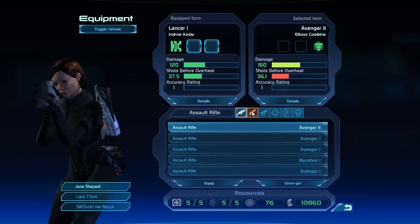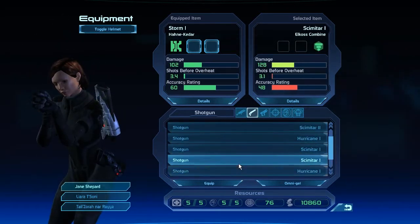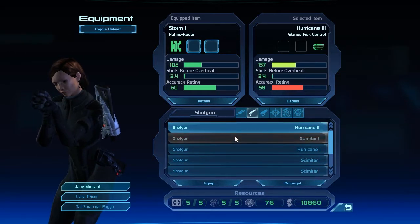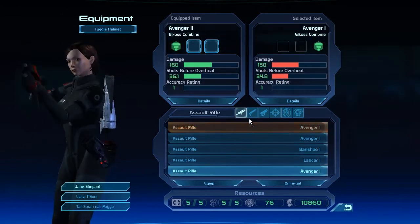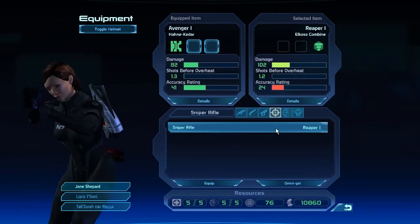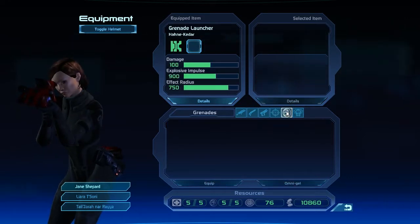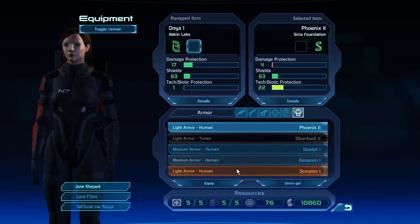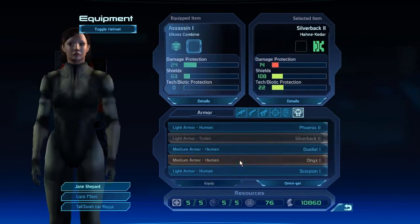Right here I'm going to put on some extra gear. I basically haven't changed any weapons at all up to this point in the game. So right now I'm just going through all the stuff that I've looted and switching out my assault rifles, my pistols, my sniper rifles. And I change armors too.